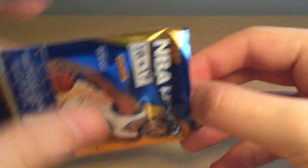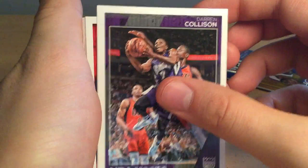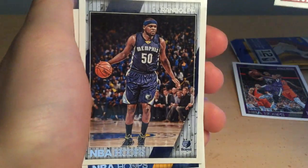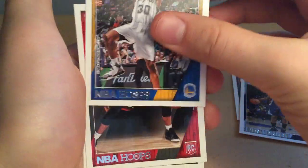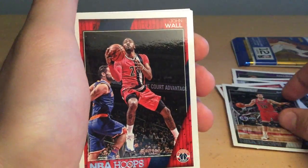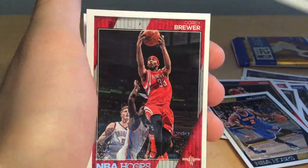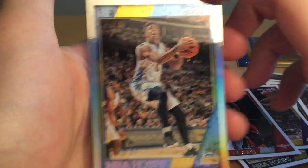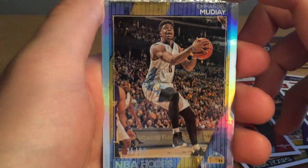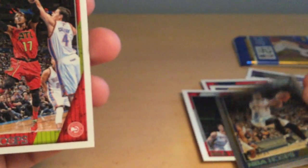Last pack! First card: Darren Collison, Bradley Beal, Zach Randolph, David West, Denzel Valentine rookie card, Pau Gasol on the Bulls — wait, he's on the Spurs — John Wall, cool player; Langston Galloway, Lou Williams, Corey Brewer. And another parallel card: Emmanuel Mudiay, 35 out of 99, holographic on the side. That is cool. And here we have Dennis Schroder.